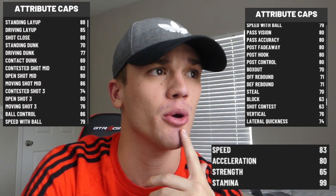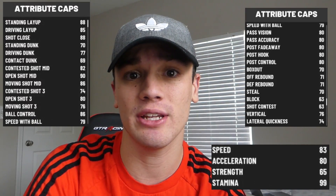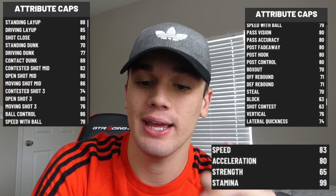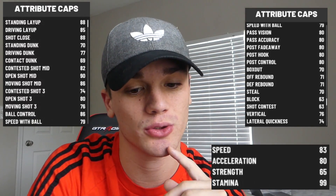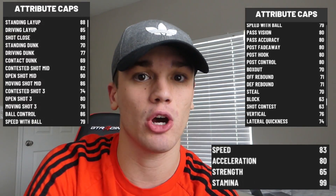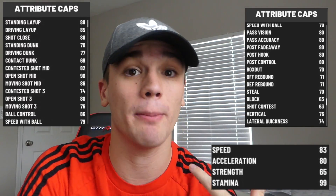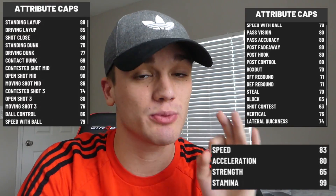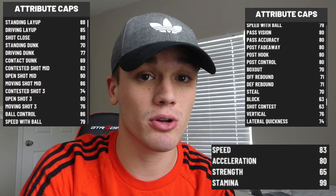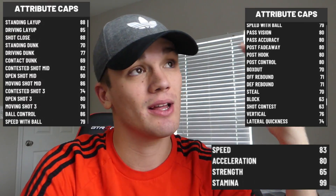You're gonna ask why I went with minimum wingspan — at six foot seven I should still be able to contest shots and have really good defense, so that's why. The only downside about this build is he has an 86 ball control at its max. You're not gonna be able to speed boost off rip — you're going to have to grind the ratings and get his ball control up to 86, which is what you need at least to speed boost.